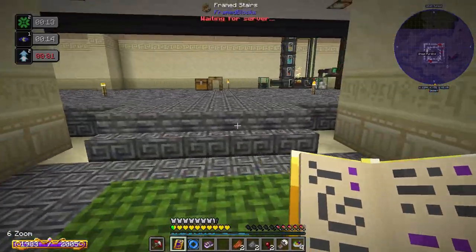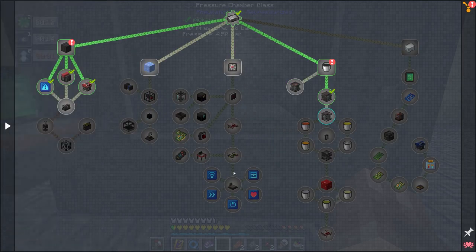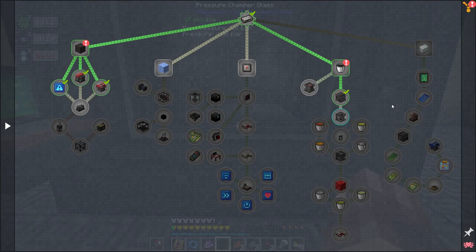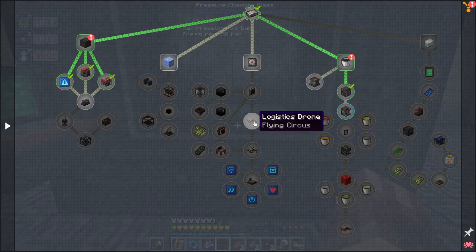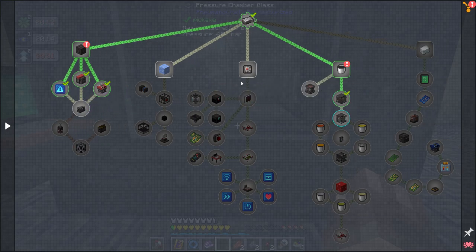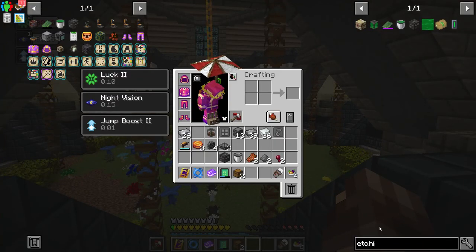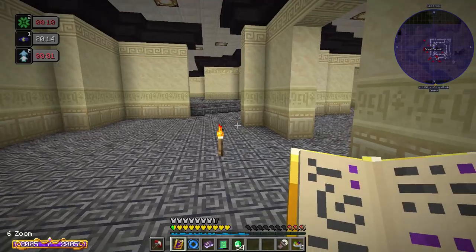We might be doing some quests out of order but we'll get it all caught up. I haven't picked up a bucket and I have a thermo pneumatic processing plant made — not worried about it. That's for the logistics system which is actually really powerful. We've used logistics drones in past series and they're even better these days.